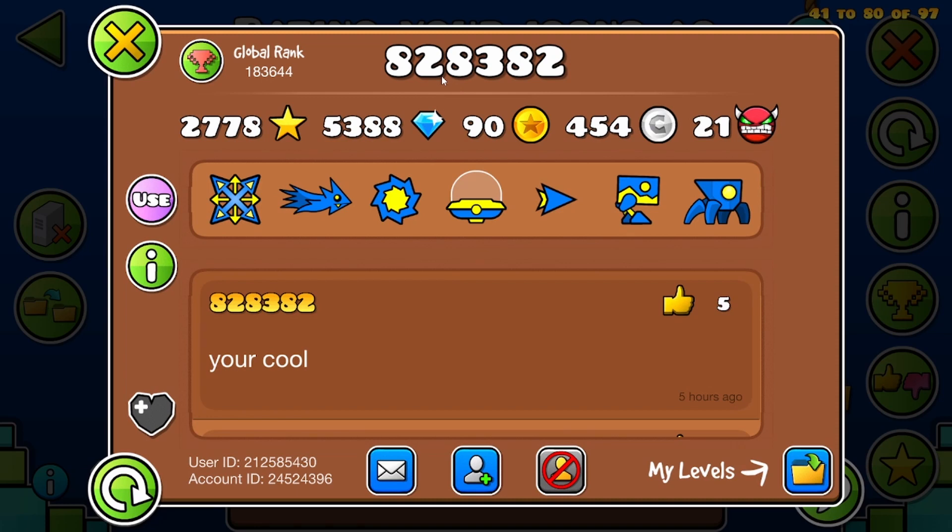Next we have 828382. This looks like Discount Tried. Discount Tried out of 10.